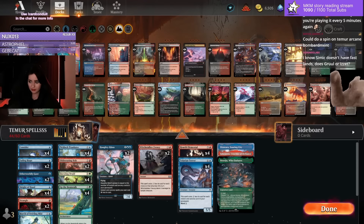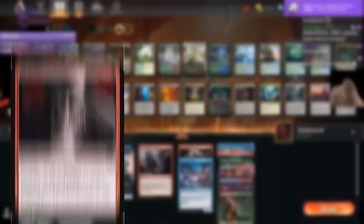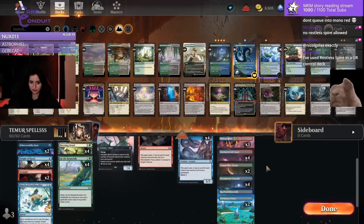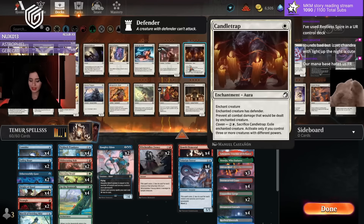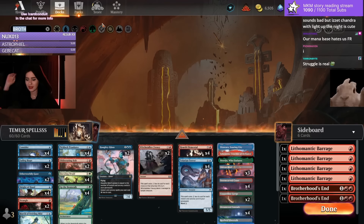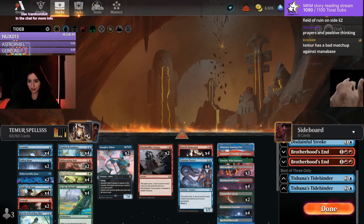Unfortunately, interaction isn't great in the deck, so we just have to work with some red removal spells like Strangle, Obliterating Bolt, and Witch's Wick of Frenzy, and hope for the best. This deck is definitely not tier 1 or anything, but it's capable of some insanely explosive turns, which makes it incredibly fun to play. Outside of the lands, the deck is basically a budget deck with only a few rares needed to play.